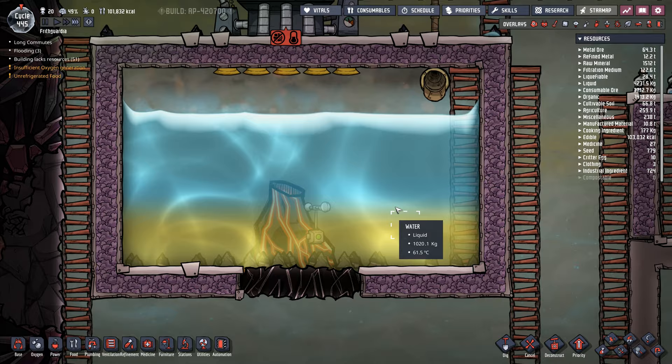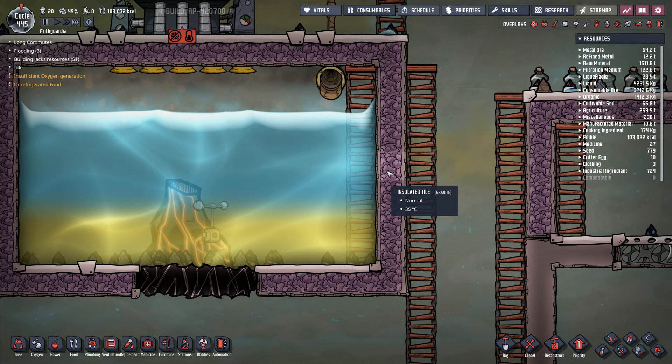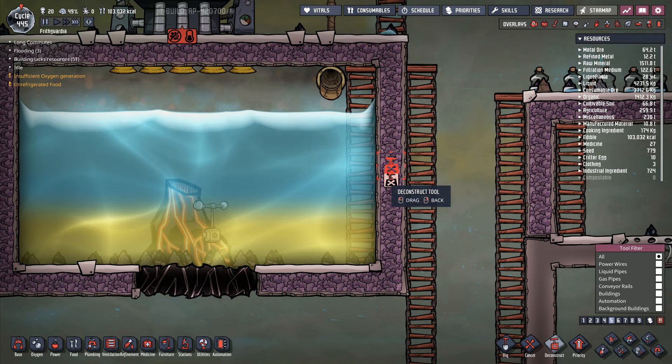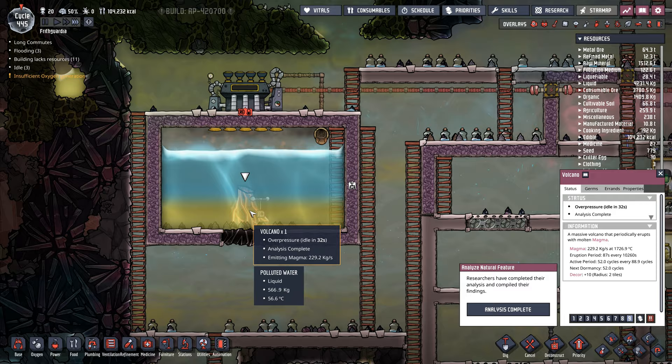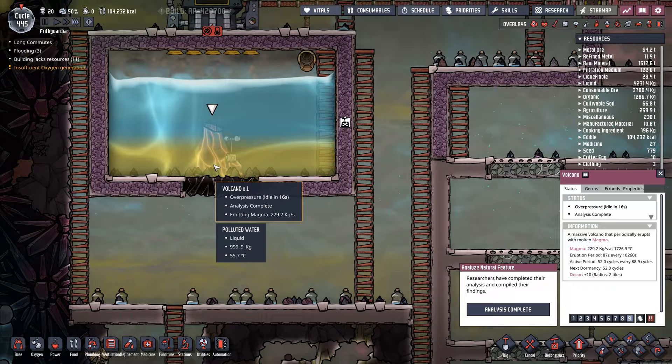Over pressure — seriously! We've got too much in here. I've got to go in there and take that one out. Over pressure — so that first cycle right there is over pressure, it can't do anything at all. Nothing whatsoever can happen at the moment. I've got three of them idle — my dude down there is not going to get here before the over pressure.